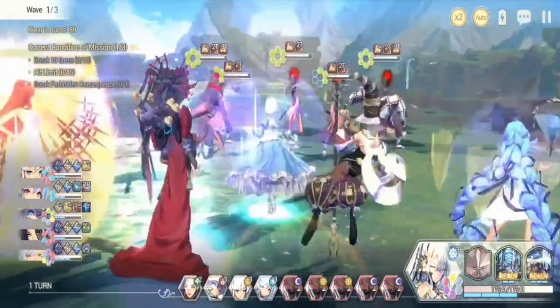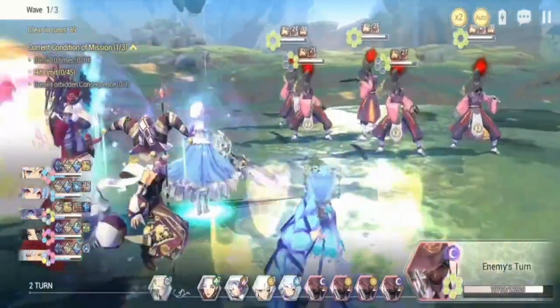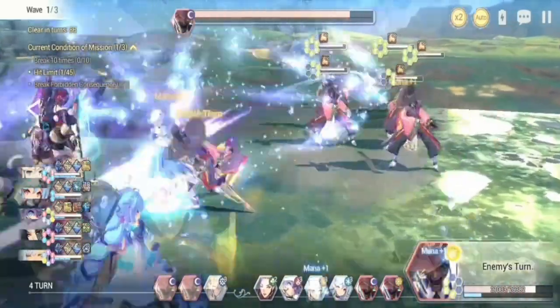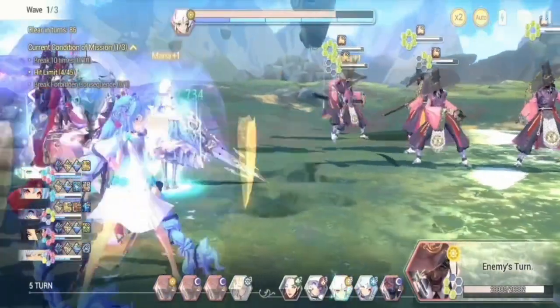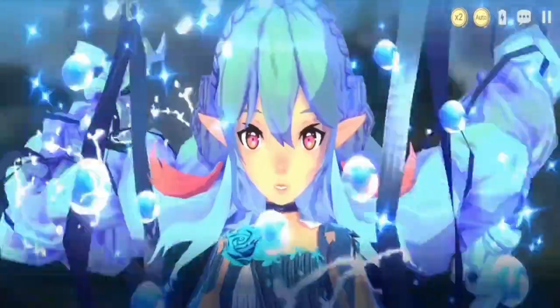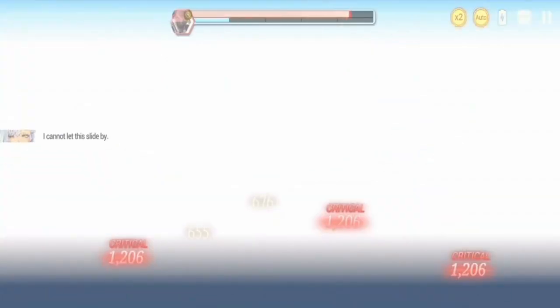For my team composition, I brought at least one hero corresponding to each garden stone that has to be broken. So you have Bathory for Frost, Dorca for Machine, Gar for Light, Annie for Fire, and Janai for your Nature set.